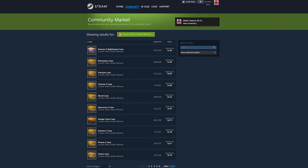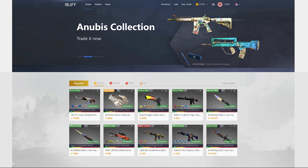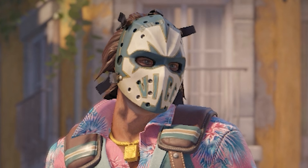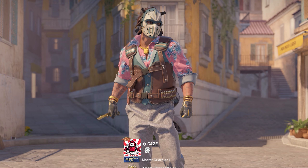If you're new to the game, you might be thinking this is going to be the community market, but right now that answer is Buff — not Buff Market, but Buff 163. And I'm going to show you exactly what to look for to do this correctly.